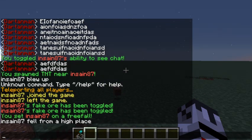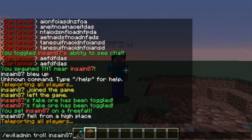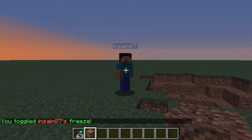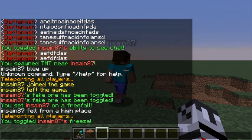'Free fall' — pretty obvious what that one does. Next up we've got 'freeze'. This actually completely freezes him — I'm trying to move right now on his end. He can turn but he can't actually move. You can see the particles; he's sprinting but just doesn't move. Sprint jumping will barely move him, but he's stuck.